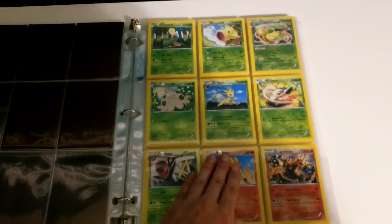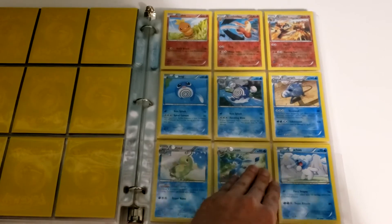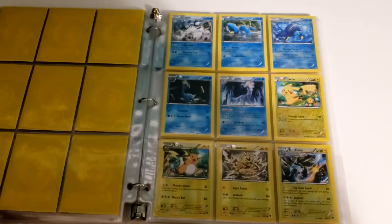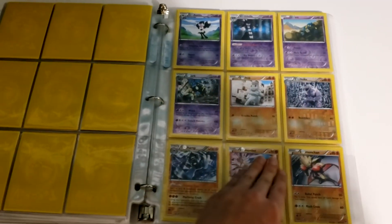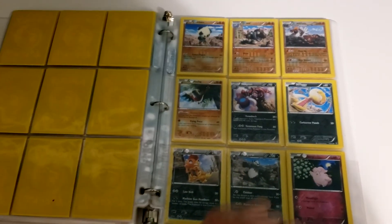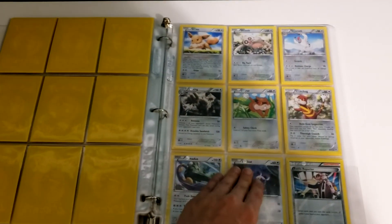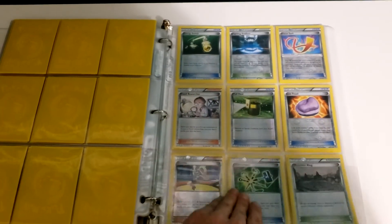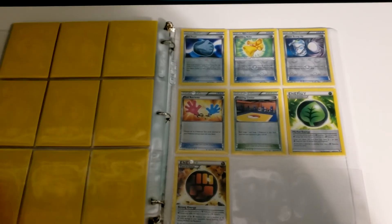Now we're going to take a look at the reverses. I didn't point out that there was a Glaceon — I think I was so excited about seeing another Politoed. Furious Fists means that we have a lot of Fighting Pokémon in this set, but it's still not that big of a set. It's enough to fill up the binder comfortably, but we've got plenty of room.